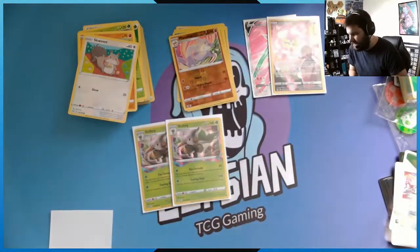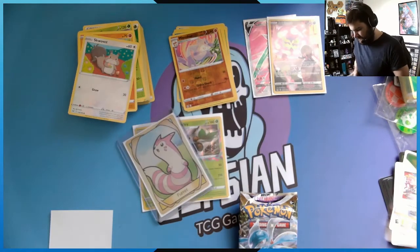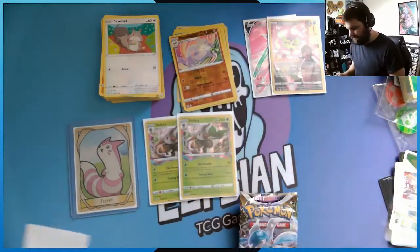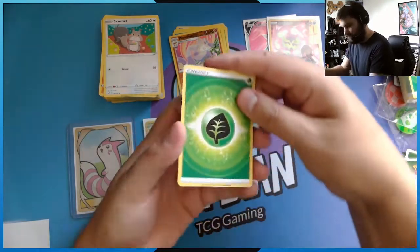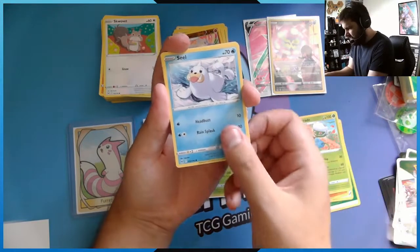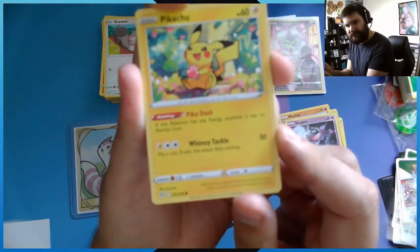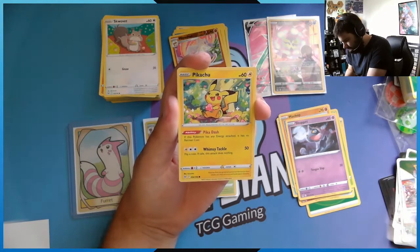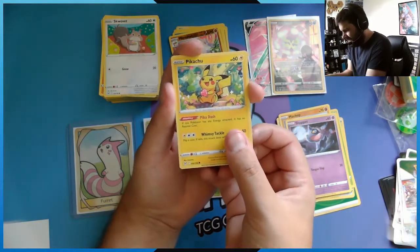Okay, last pack — can we get some Pokemon magic? Let me find my custom figure. There he is. Pray to almighty Shiny Feraligatr or Popplio next to Shiftry, give us the luck! A Panic Mask! Rhyhorn, Raid Steelix, Machamp — sorry, Sableye. Look at this Pikachu, oh he's so happy he's got a berry. Pika Dash: if this Pokemon has an energy attached it has no retreat cost. Flip a coin — if tails this attack does nothing. A Whimsy Tackle!